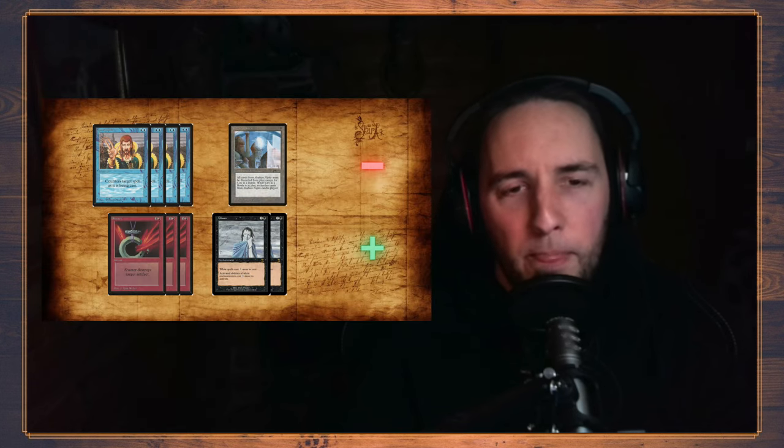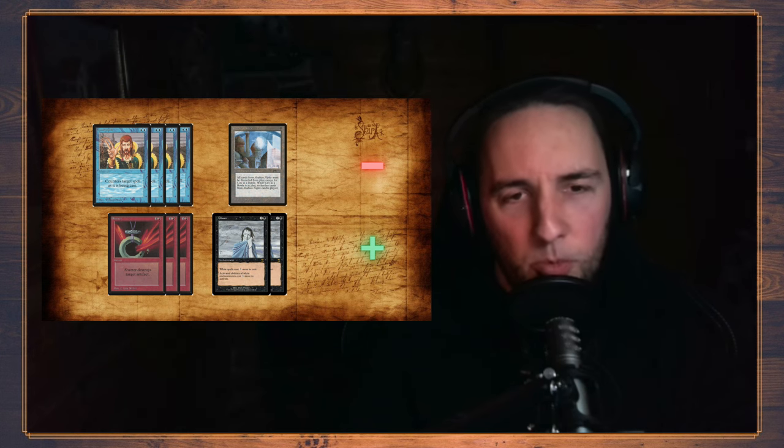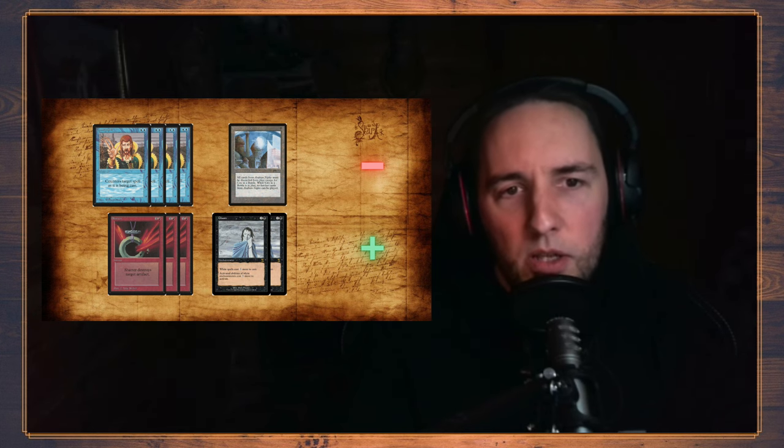The second game he got mana screwed, so that wasn't a very good game for him. Let me show the sideboard picture again. I often take out my counterspells — they're maybe my least favorite card in this list. I didn't see much of his combo part with the Royal Assassins and Kismet in the first game, so I wasn't quite sure what he was playing. I didn't see any Arabian cards. Looks like he had some white cards and artifacts, so two Glooms and three Shatters — pretty safe sideboarding.